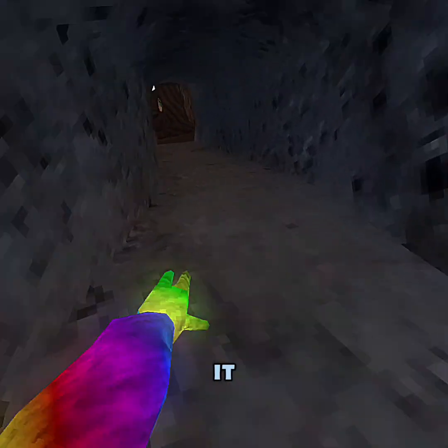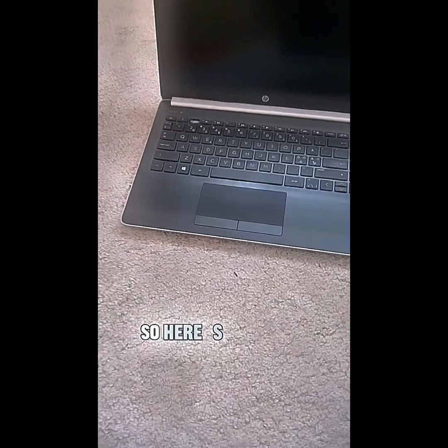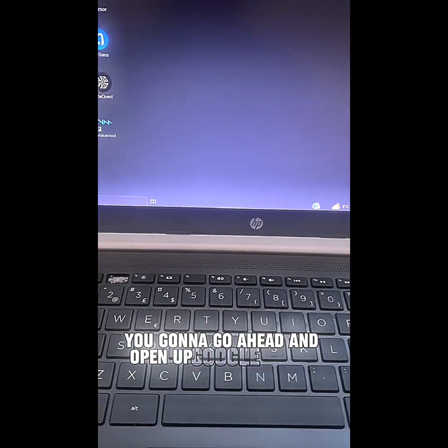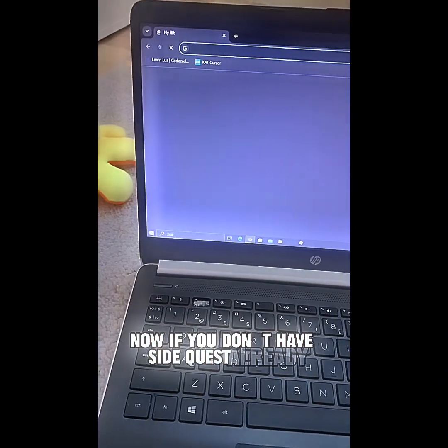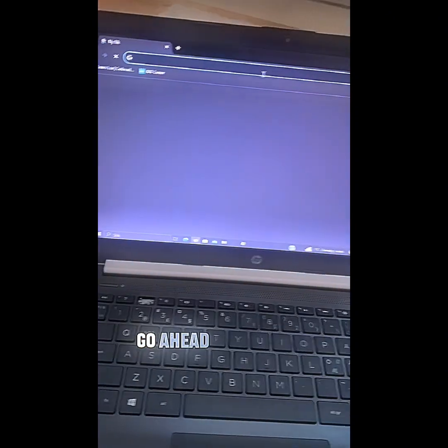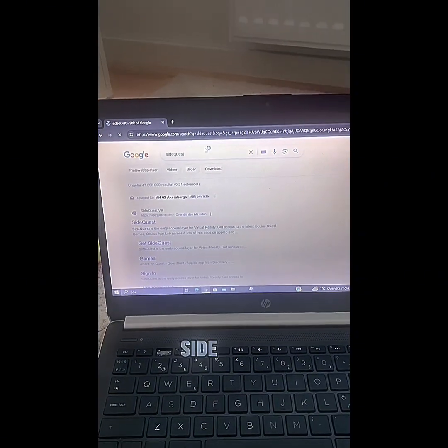That's basically it. Now I'm going to show you how to get this game. So here's what you're going to do: you're going to boot up your PC, go ahead and open up Google Chrome or any browser. If you don't have SideQuest already, go ahead and install that by simply setting up SideQuest — press it right here.